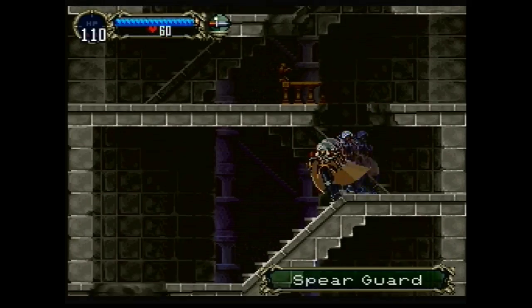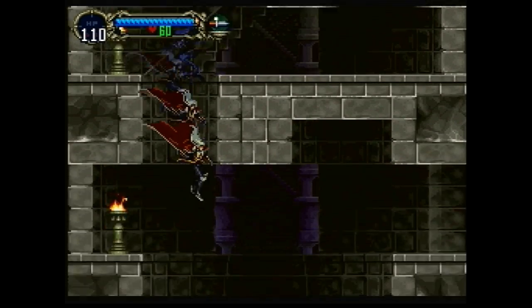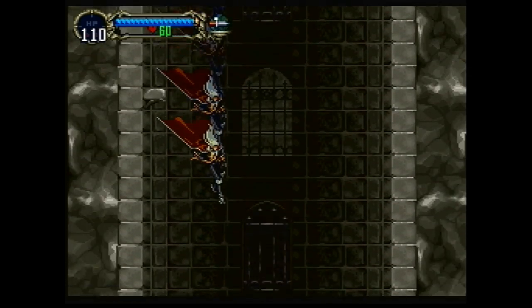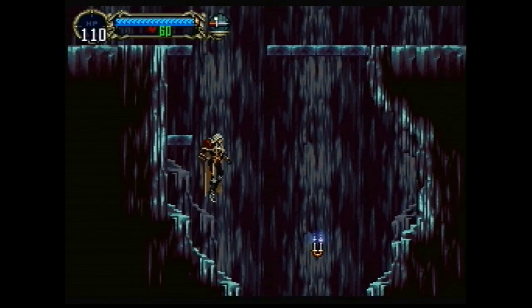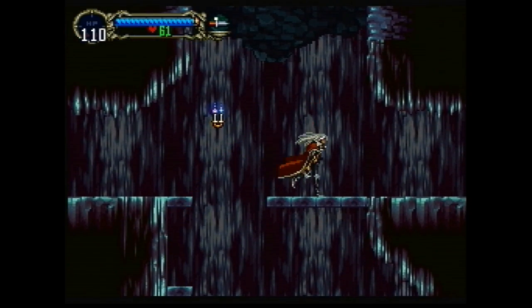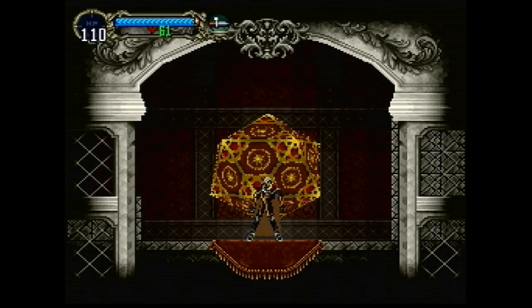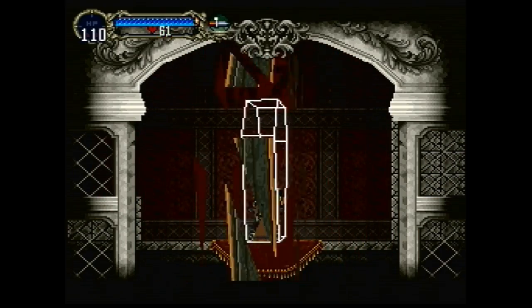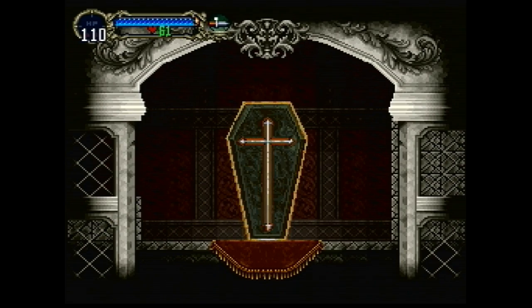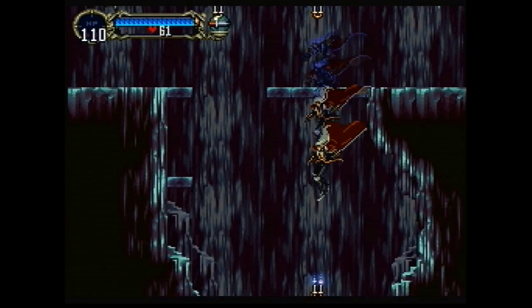We can go off to the right to save, but we're just going to skip that and drop back down. Fun little loop there. This time we are going to use the save point at the bottom of the shaft because we have a little bit of a tense confrontation coming up. I want to make sure that if things go south, I don't have to do that whole loop all over again.